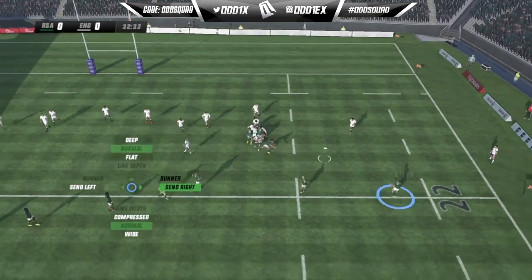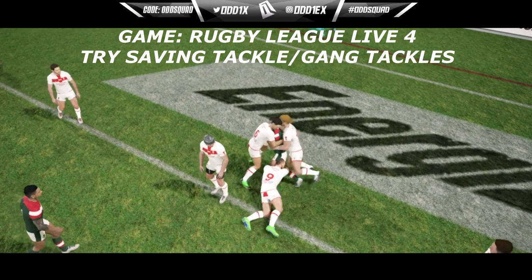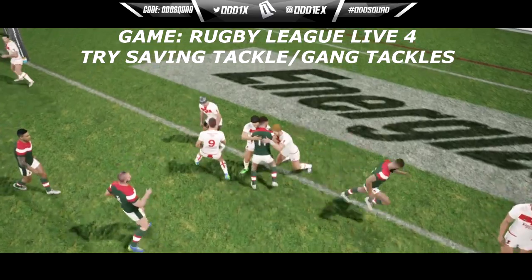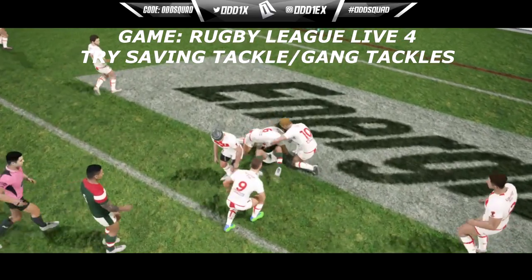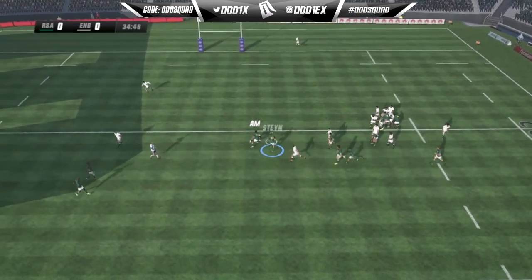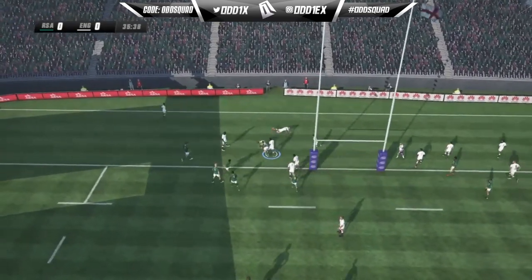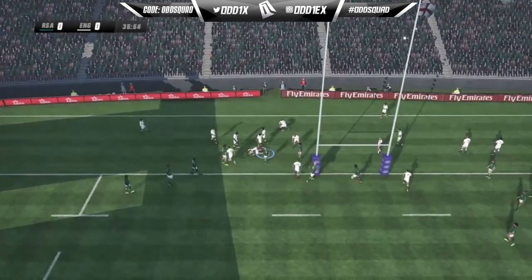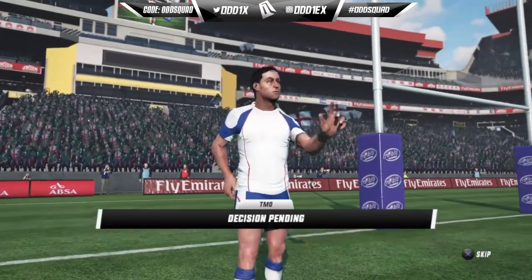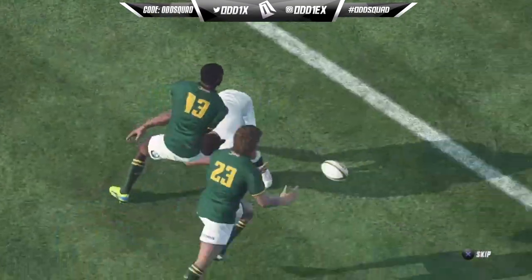For example, in Rugby League 4 they have try line defense animations where surrounding players jump in and help flip the ball carrier on his back. I'd like to see something similar implemented in Rugby Challenge — not to make it impossible to score tries, but to make it a little more challenging — pun intended. If there is more than one defender around the ball carrier attempting to ground the ball, those defending players should be gravitating towards him, trying to stop him from getting the ball down. Gang tackling in general should be more of a thing.